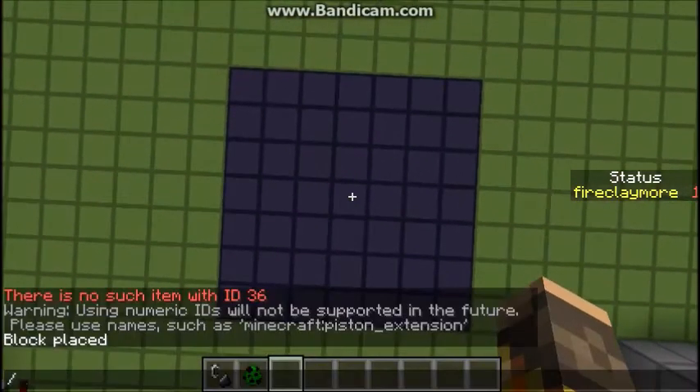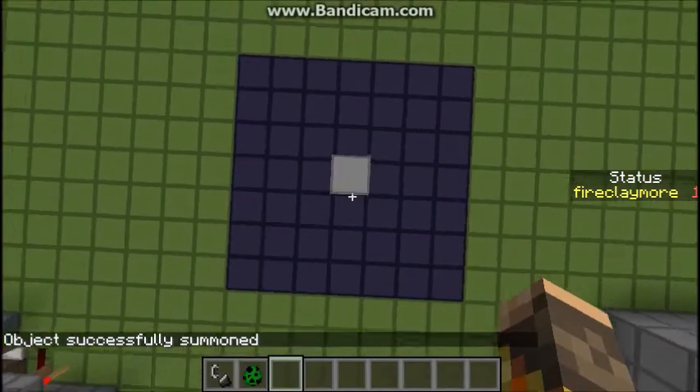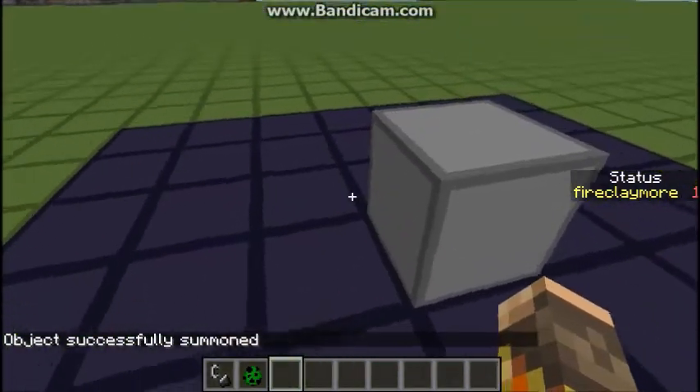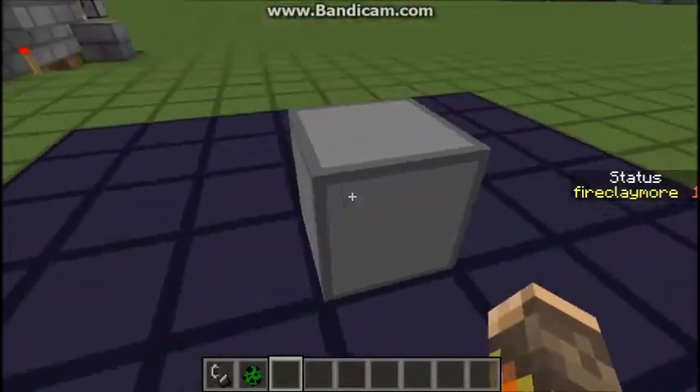So if I say summon falling sand a little bit below me, and then give it a tile ID of 1 and a time of 1, and I summon it, it will fall. And even though normally when a falling sand block lands it becomes a regular block, this one does not — it becomes a ghost block.